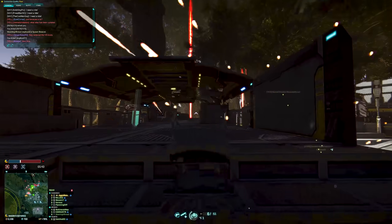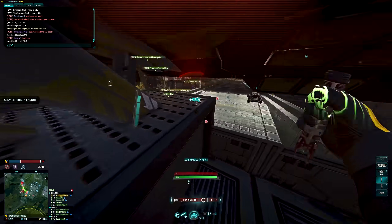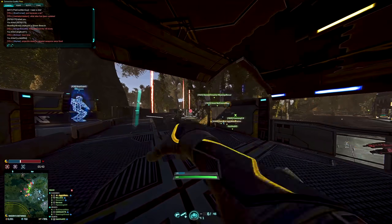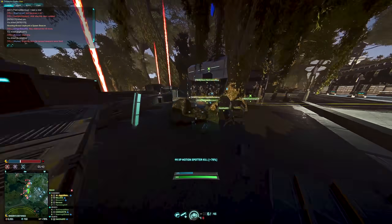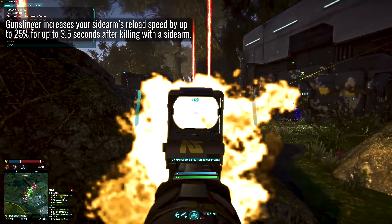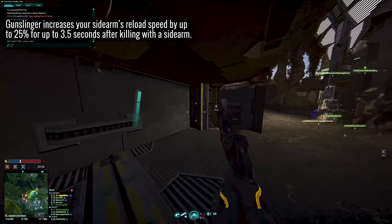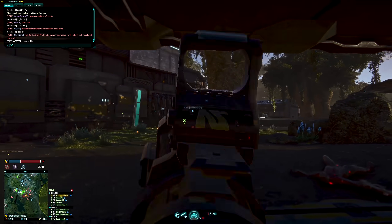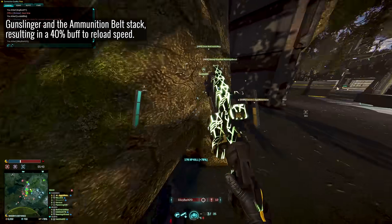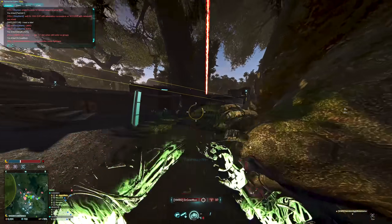The most fun I've had with the ammo belt is combining its newly added buff with the Gunslinger implant. If you haven't heard of it, it increases your sidearm's reload speed by X percent for Y seconds after scoring a kill with a sidearm, getting all the way up to a 25% increase in reload speed for 3.5 seconds. The reload speed buff from Gunslinger and ammo belt will stack on your sidearms, offering a 40% reload speed increase should you reload after scoring a kill with a sidearm with both equipped.